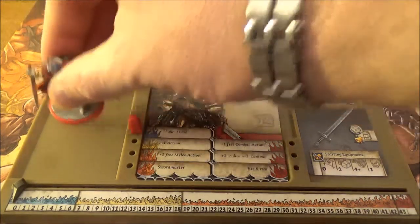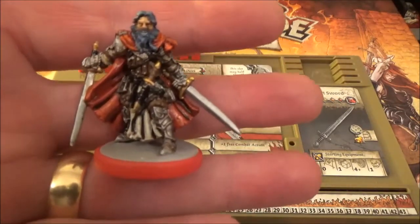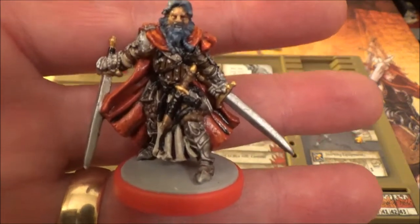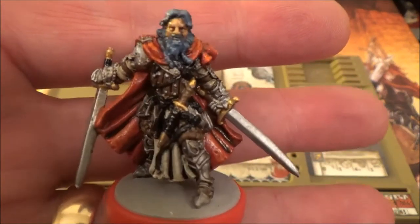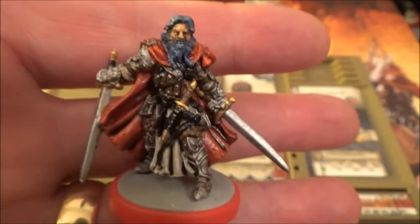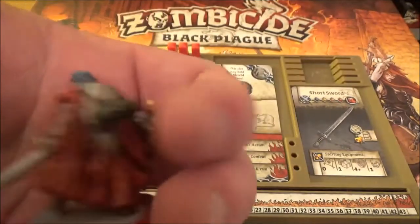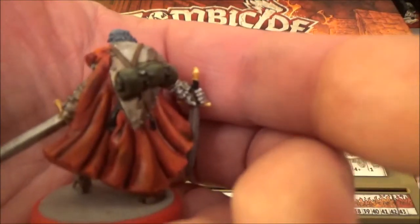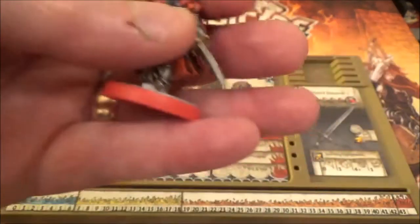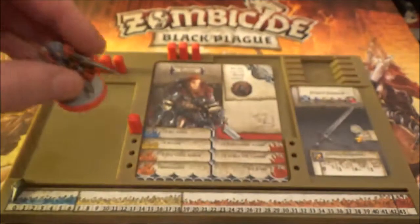Let's have a look at his mini. He's red, so he's got the red base. He's quite tooled up - quite mean looking. He's there with his studded leather armour and his bits of plate mail, dual wielding a couple of swords. He looks pretty mean, he's got a shield and that lovely red cloak, plus his green bedroll. He's quite a mean looking character. That is Clovis.